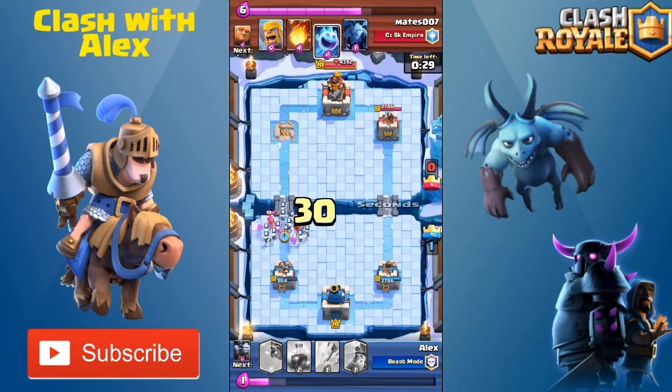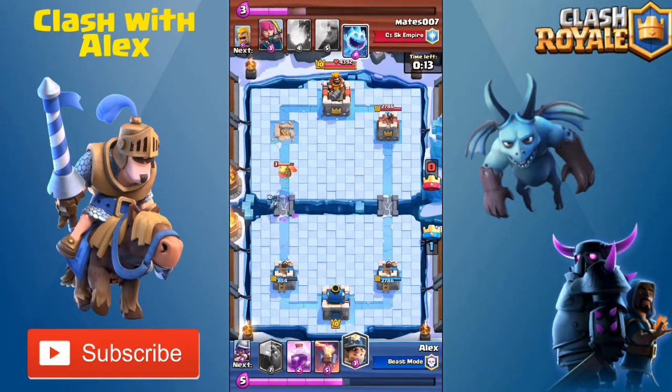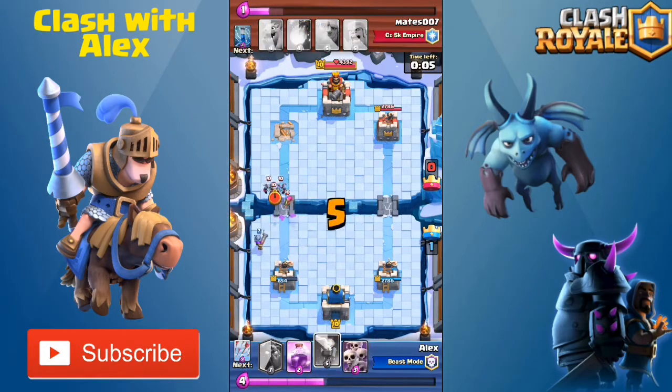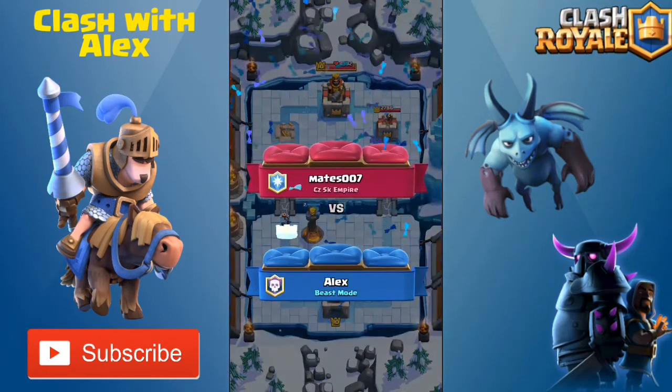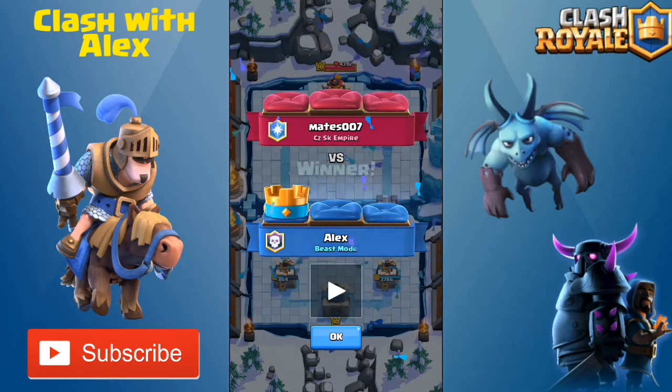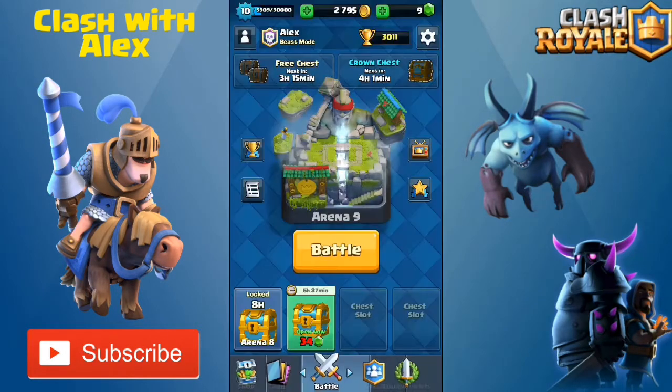All I need to do now is defend for about 30 more seconds. My tower is down to 1,000 hit points, but I did a really good job defending. I sent down a miner to defend against the baby dragon, put down the inferno tower, and that's game. I did end up winning that battle.